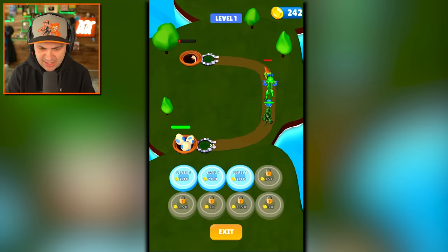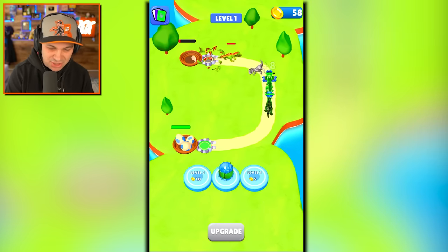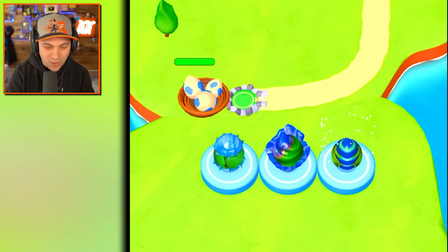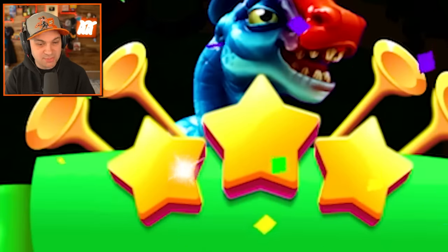There's this upgrade button — I'm still kind of learning how this all works. We can upgrade our actual egg spawning platforms, and I bet that gives us a better egg. Yes it does! It gives you a better egg right off the bat, which is very good for us. I'm super into this. I just got three stars because I'm incredible.